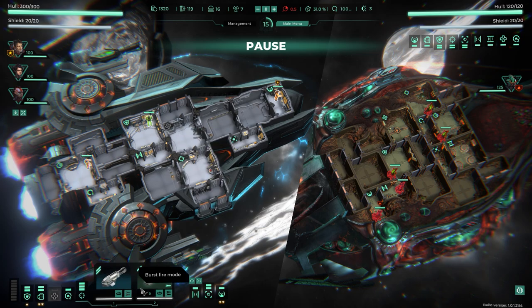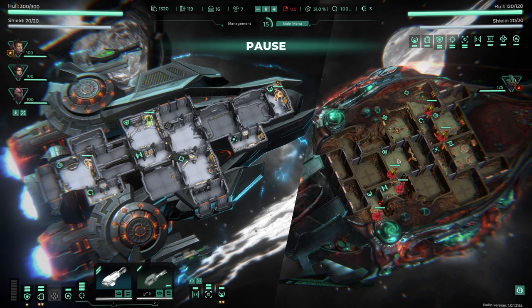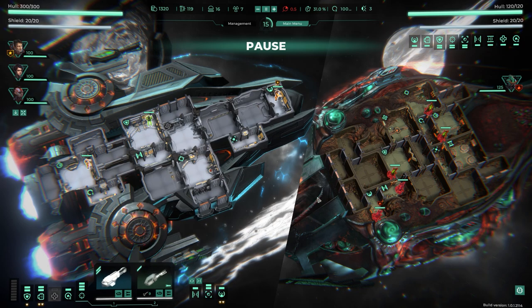I have rockets and plasma weapons. Energy weapons won't penetrate shields — they'll hit the shields instead. This enemy has 20 shields. The plasma does 10 damage in two blasts, so it'll take down the shield quickly. I activate auto-fire mode and then get to choose which system to target. My sensors let me see the ship's layout composed of individual modules.